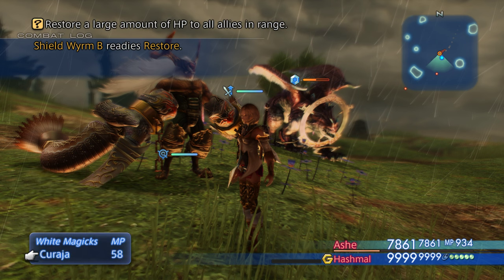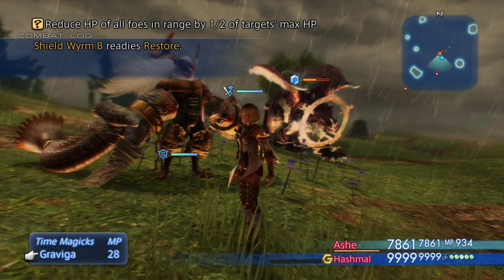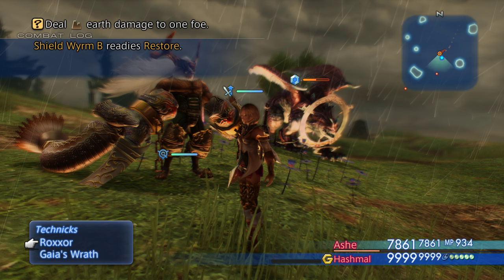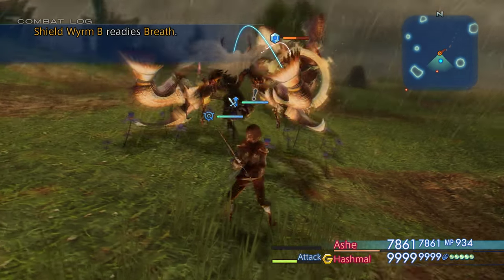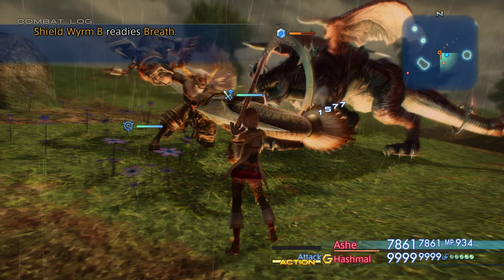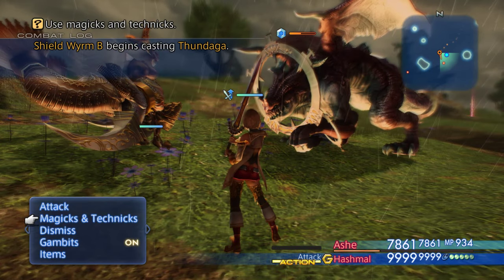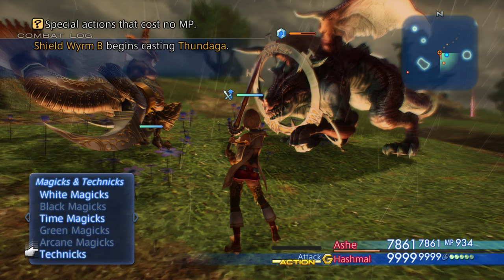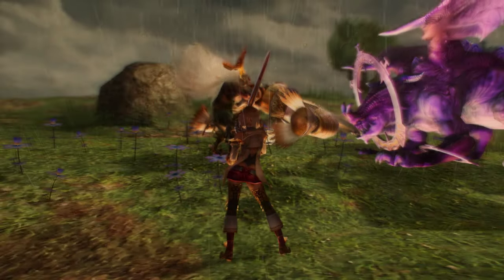What does he have? Curaja. Graviga — reduces HP of all foes in range by half of the target's max HP — that could be pretty useful. Rock Shaker is his normal, he's earth-based, and Giga's Wrath is the big one. There are all kinds of varying things as to how much damage they're going to do — you can build for it. So that's not a lot of damage but that's not really why we're doing this. He doesn't have Black Magic, okay — let's do Giga's Wrath.